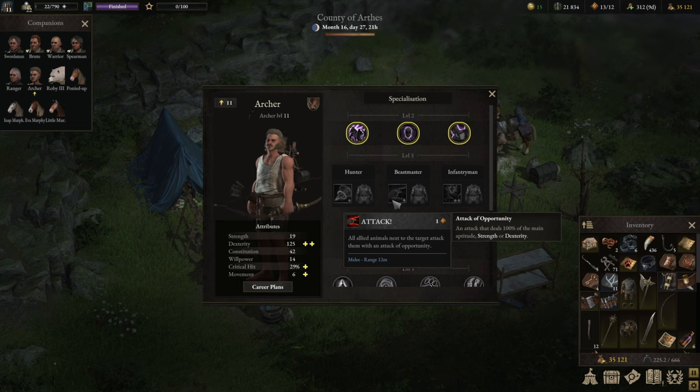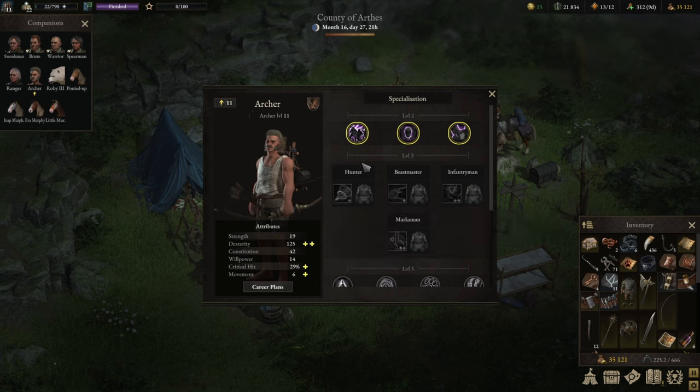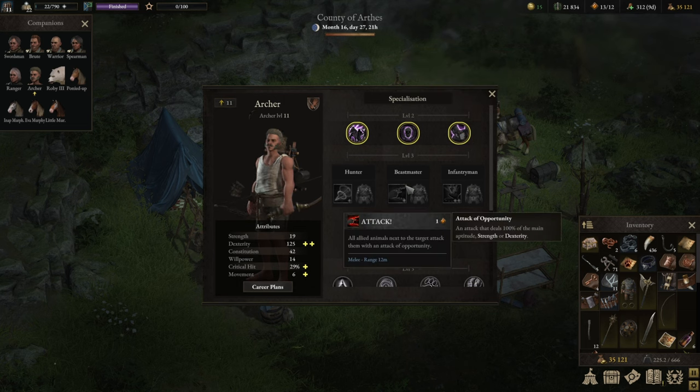The Beastmaster build is a bit more supportive in nature than the Hunter build, but can be equally strong. It starts with Valorous Support instead of Valorous Victory — you can pull it off with Valorous Victory, but Valorous Support tends to be Valor-positive at minimum. We then move into the Beastmaster skill, which causes all animal companions adjacent to a target you select to attack that target. You pick one target and any beast adjacent to it attacks — not all companions attacking at random.